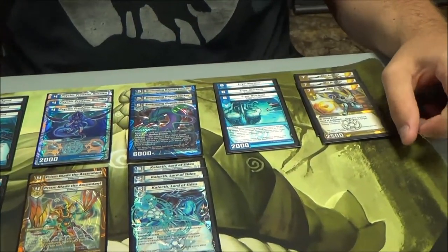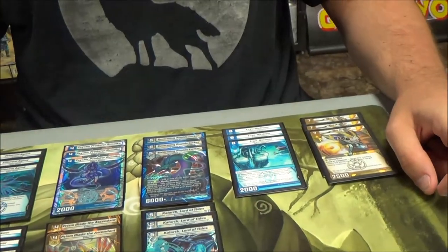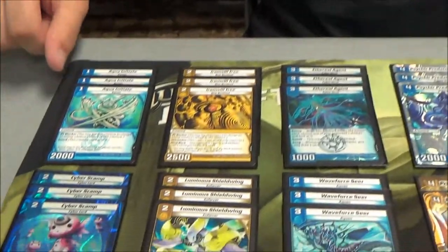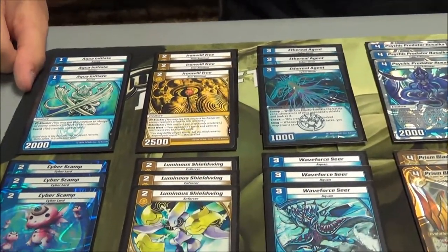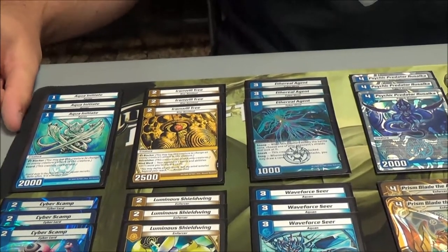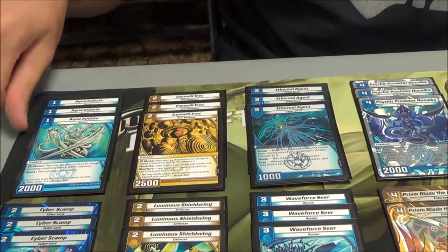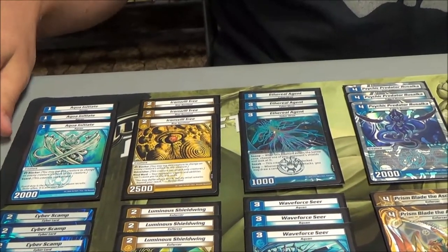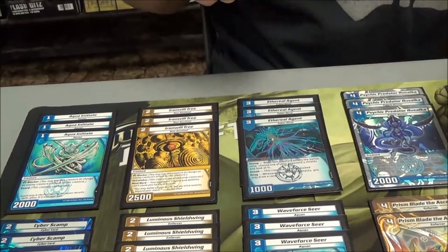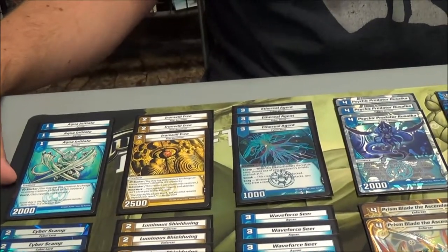Let's break down the deck. I had it broken up by the mana curve. Starting at the number one slot: Aqua Initiative. Did he do much work? He did a lot of work — kind of warding off early game attacks, and he is great evo bait. At a one-drop, just drop him down, then drop the next card down.